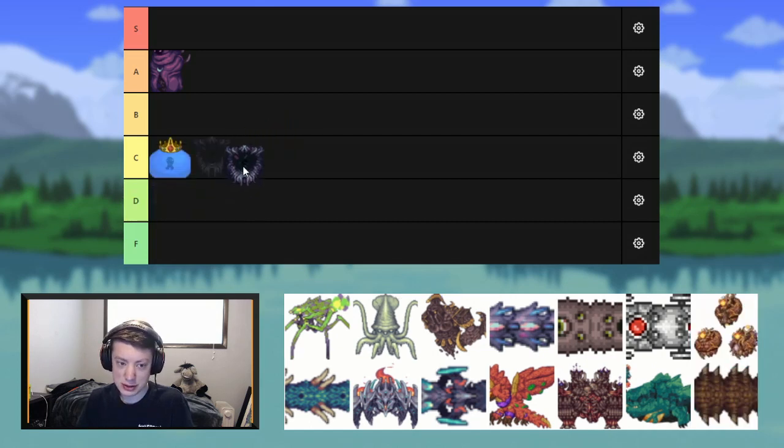Ceaseless — another Sentinel of the Devourer. This is my least favorite Sentinel. I hate how you have to wait in between the phases; there's like a few seconds where everything's invulnerable. For that, I'm going to throw him in D. Not a huge fan.